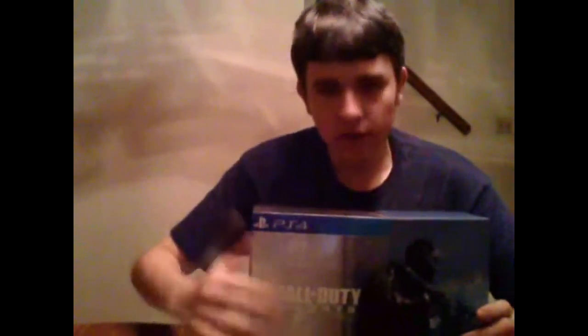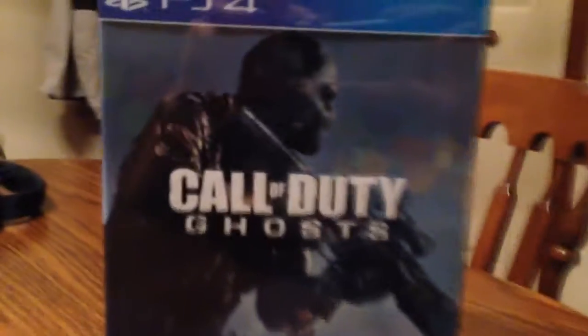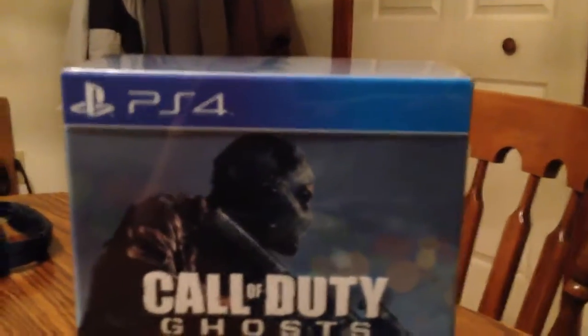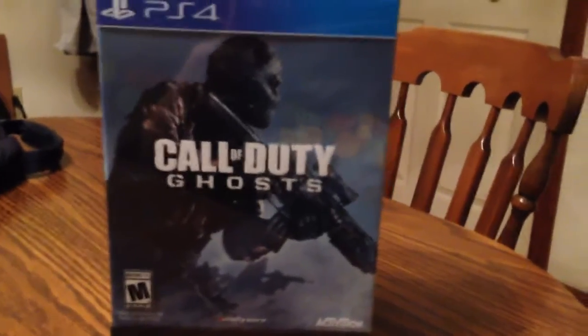Similar to the Black Ops 2 Hardened Edition. Got the flimsy elastic case here — set that off to the side. Here's a quick view of this box before I unbox it. We've got the front face of the box right here. Call of Duty Ghosts title, obviously, PlayStation 4 — I love that blue. M for Mature. Infinity Ward, Activision, Hardened Edition. That's one of the nicer covers I've seen — much nicer than the bland Black Ops 2 and Modern Warfare 3 covers.